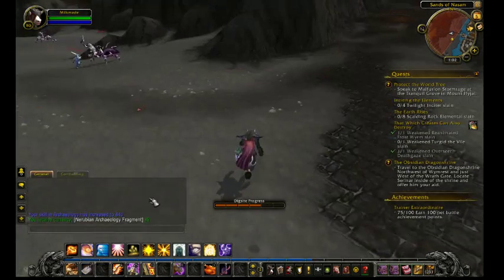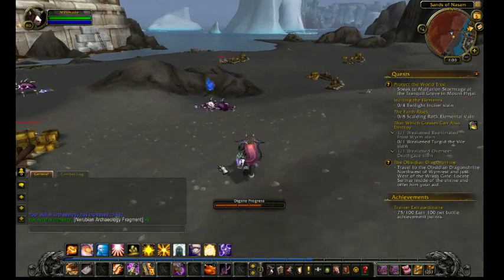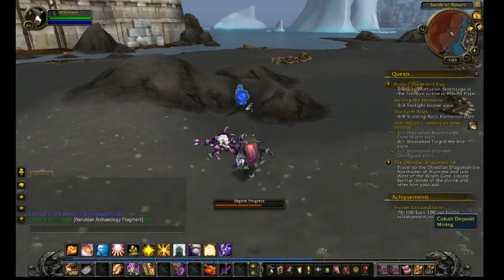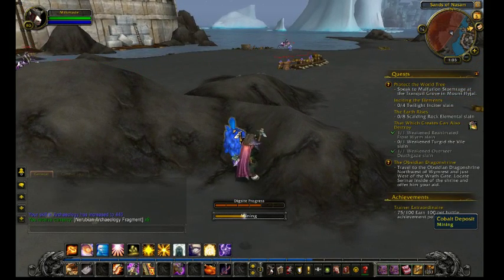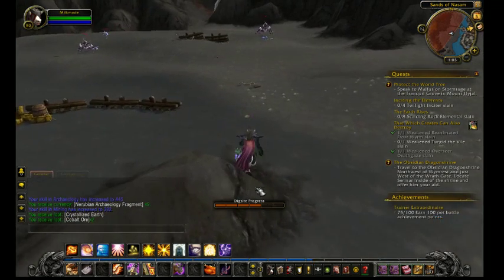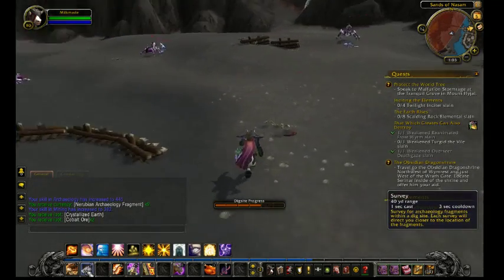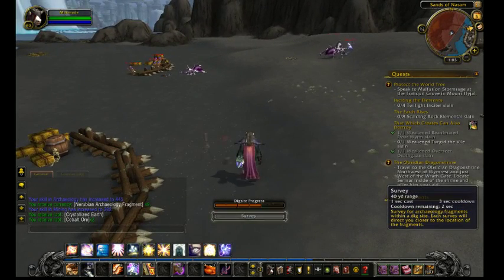And that is some cobalt, and I believe that will still help my mining. Even though I've got a couple of points elsewhere, mining is still yellow. We didn't get much from the mining, but we've got crystallized earth and cobalt ore, which is always useful.